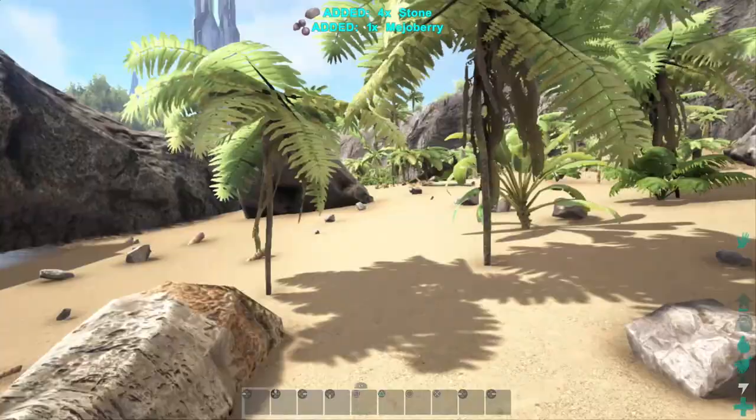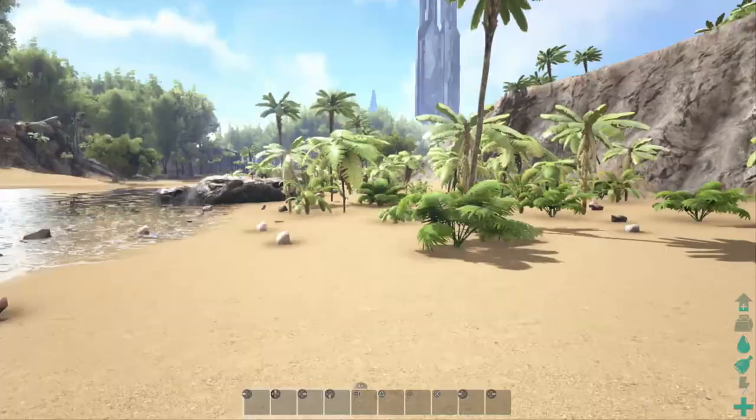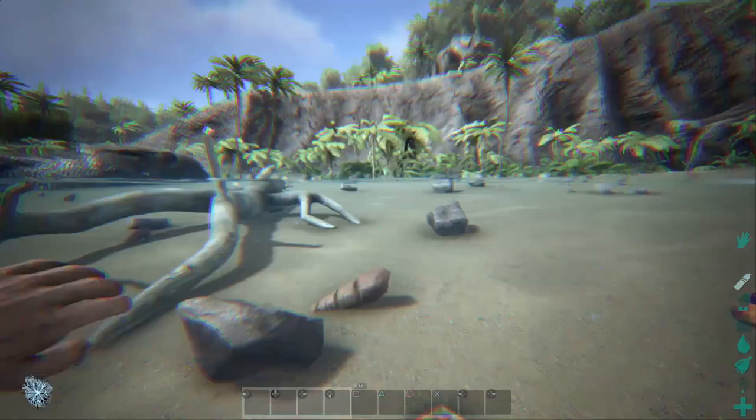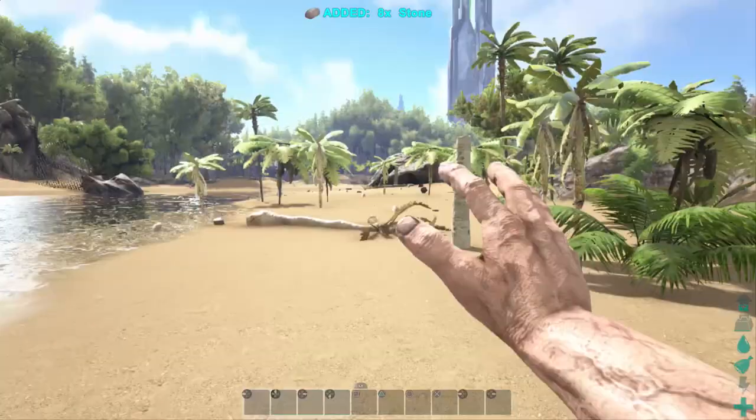We're just going to have to hope that we run into no carnivores that are going to kill us. I'm running down here because I actually want to go across — but it's quite deep, and I run the risk of a Manta or possibly a Megalodon getting in my way. It looks quite clear, but we're not going to risk it.